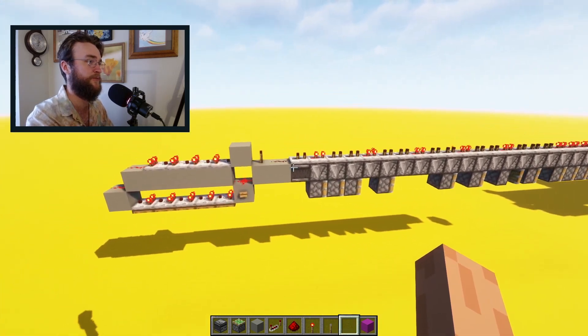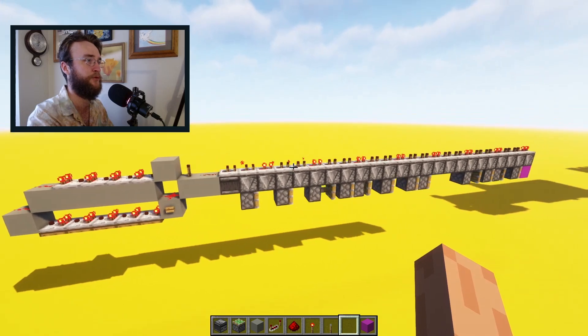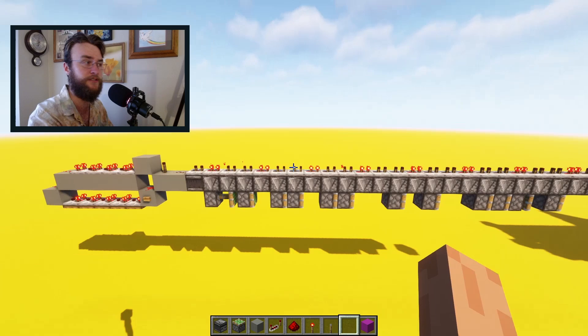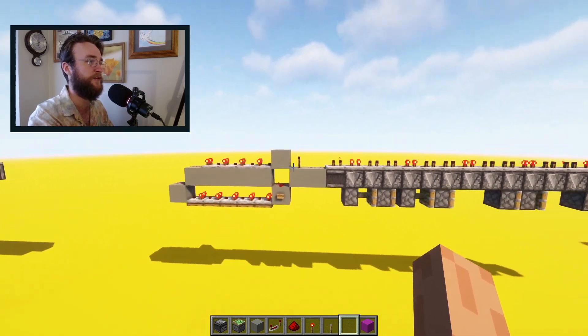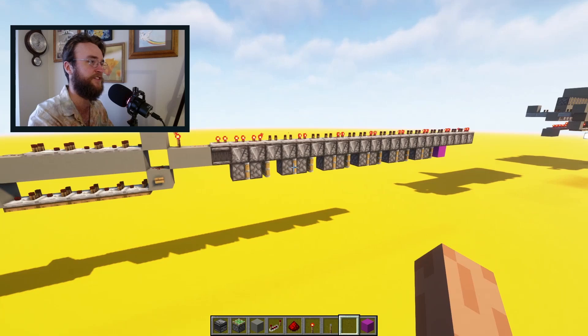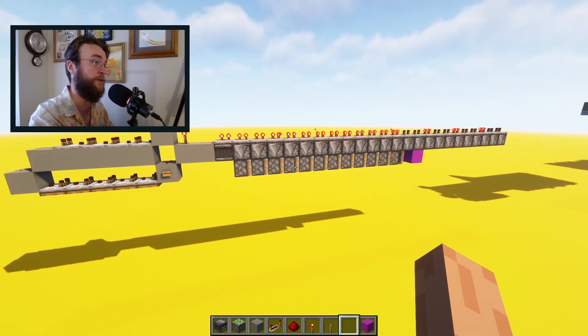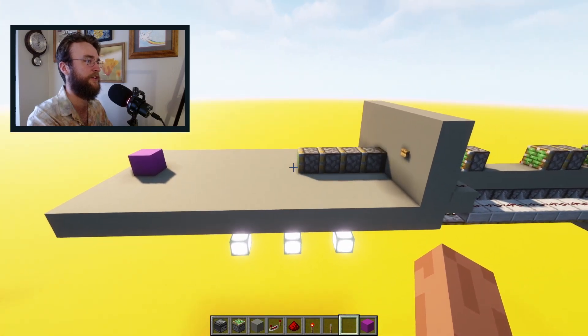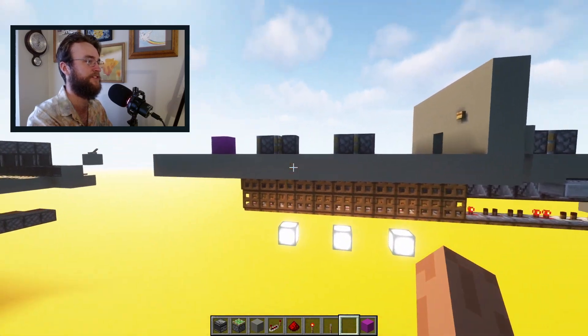What's going on here is we have a little clock that sends a pulse down this line of repeaters. You can see about one in three of them are turned on. And then over here, this is just a long pulse maker that keeps this clock on for about 15 seconds or so. And in exchange for that slight loss in speed, we're getting a huge increase in size savings.